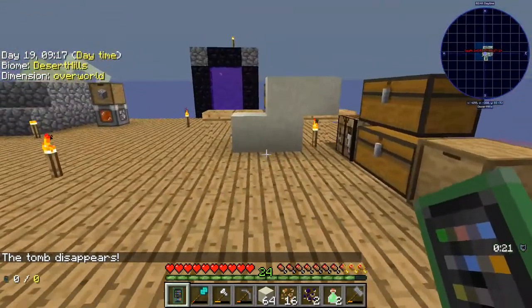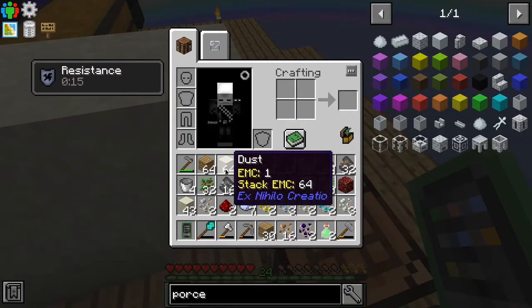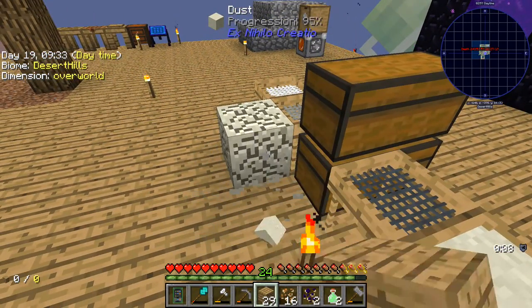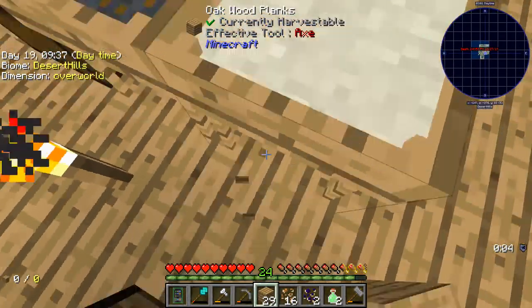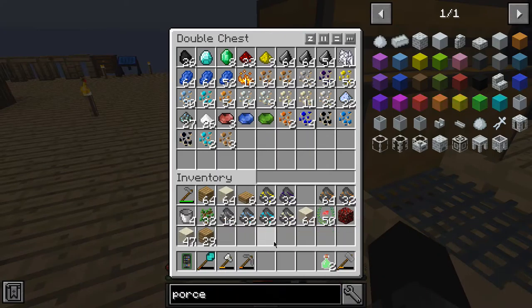What happened there — I think there was some blaze powder on the ground that I didn't pick up and it somehow caught this on fire and burnt it all away. I had an auto clicker on so I didn't notice, and when I did it was a bit too late.